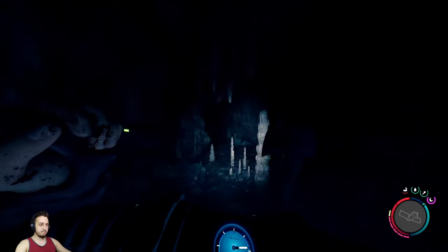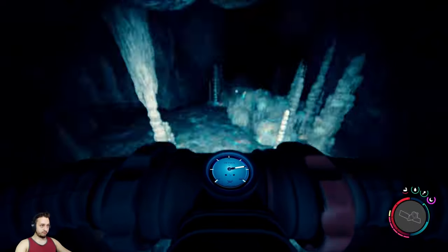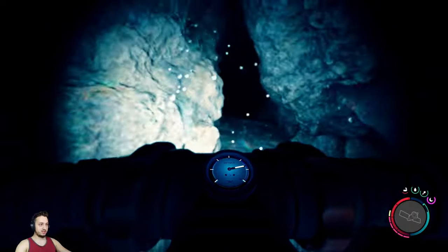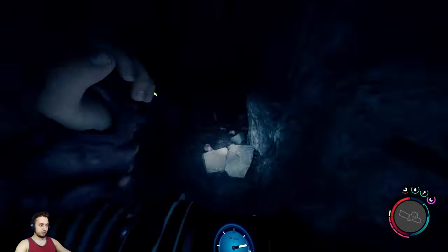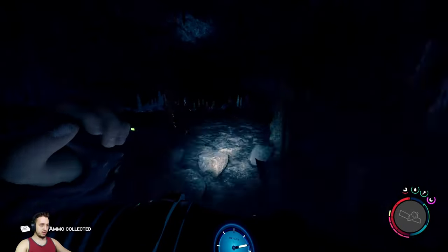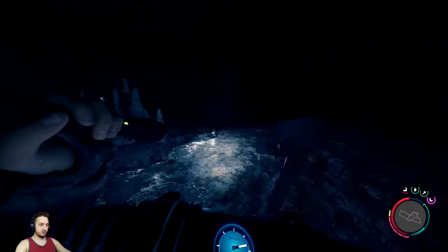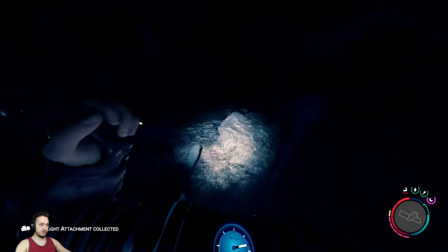Turn back around and head the way you came. Once you get to this section, this time you're going to go to the left. There are a few crates here and there, and this guy has some ammo on him. Head towards the middle — there are a few more mutants. You'll see this guy hanging out who has the weapon flashlight.